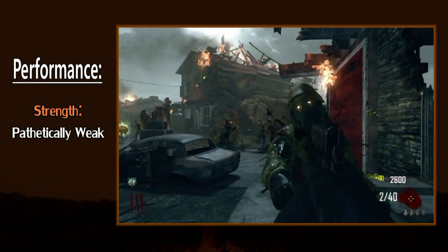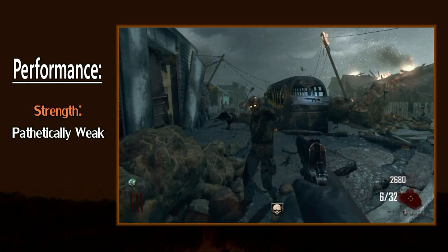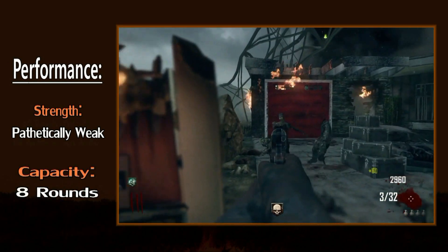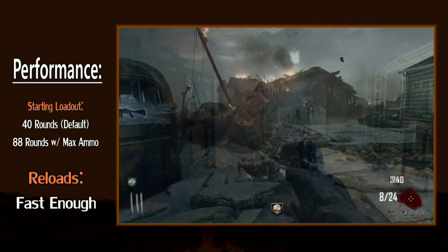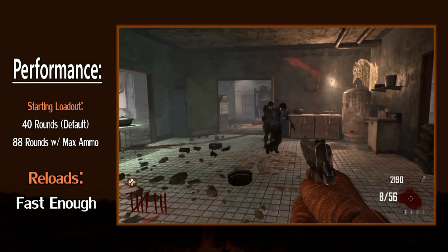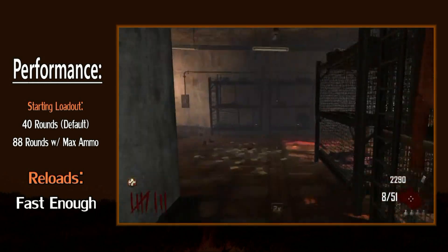To be fair, though, I haven't told the whole story. The M1911 can certainly help you along in your fight against the undead hordes. For starters, the magazine holds eight rounds, and with a max ammo drop, you can potentially have 88 total bullets. The reload speed is also okay — sure, it could be better, but it's nothing to sneeze at either. Considering you'll only ever use the M1911 in the early rounds, the reload speed is pretty much a non-factor in combat.